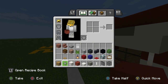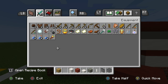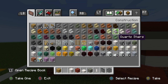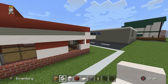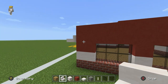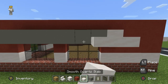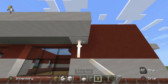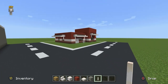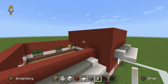Above the drive-through window we need smooth quartz stairs going just directly above it to get that canopy effect. The same thing on the side where we have those windows — it just makes it look a bit more interesting. Feel free to leave it off if you're not a fan, but I think it looks better with it.